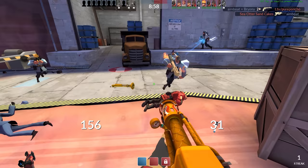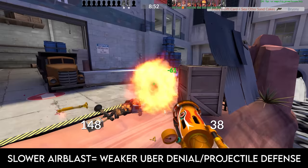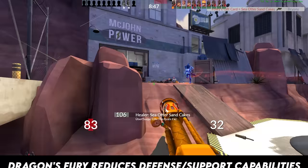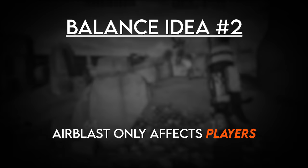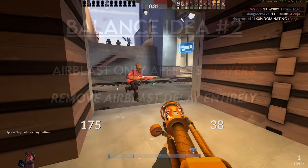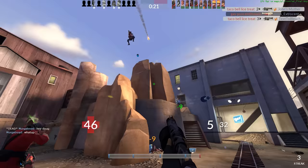Another unfortunate side effect of this longer airblast cooldown is that Pyros can't effectively deny ubers, knock players around, or reflect projectiles away from teammates, making the Pyro significantly less effective in the defense and support departments. While the cooldown for reflecting projectiles is crucial, I think reducing the Pyro's knockback ability is too much of a sacrifice. Perhaps a more creative solution would be to make the airblast only affect players — not projectiles — and then remove the cooldown altogether. Just food for thought, not saying any of these changes are the best.